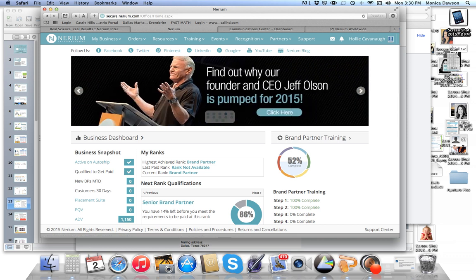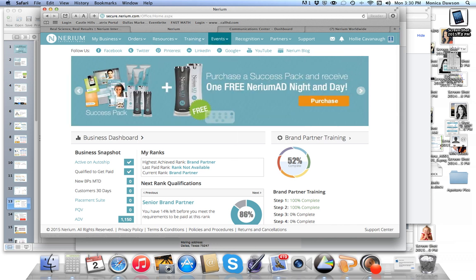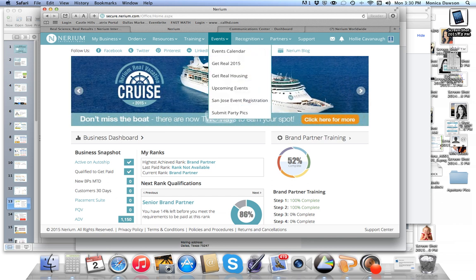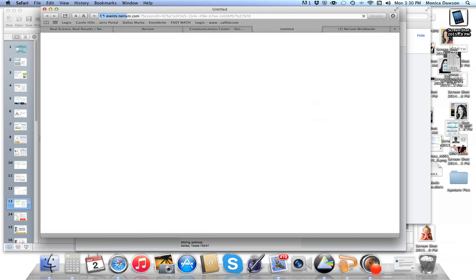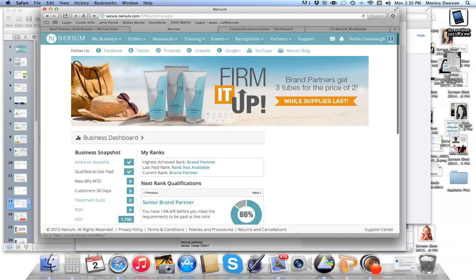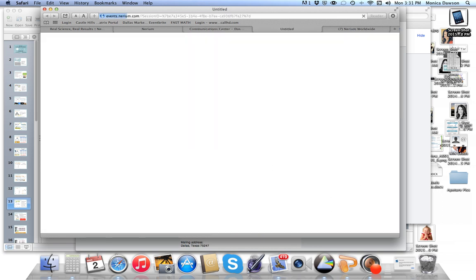One last thing I want to show you is how to get to the next event in your area. Events are an important part of staying excited, encouraged, and growing in your Nerium journey. Go to the Events tab and then the Events Calendar. Under the Events Calendar, enter a state and a city to search for events in your area. You can click on those events to see who's hosting and there's even a phone number to call that person.